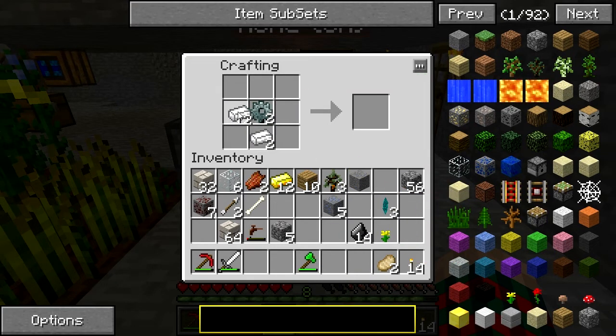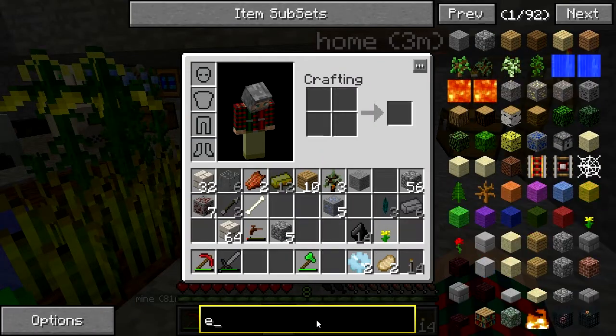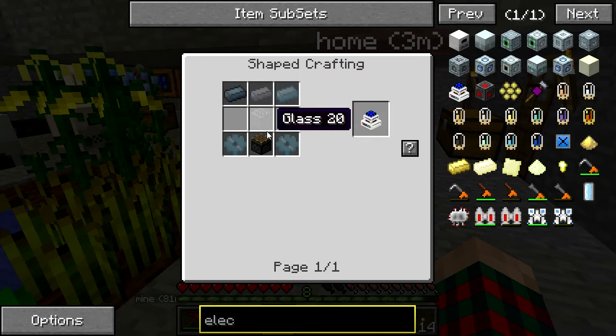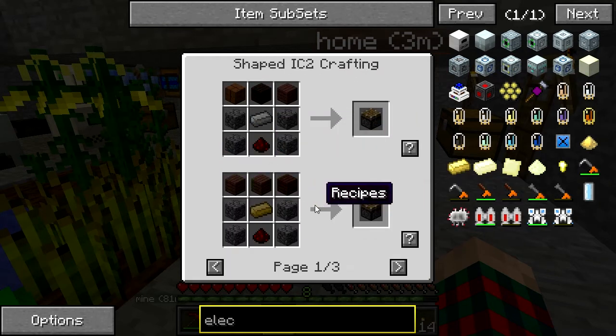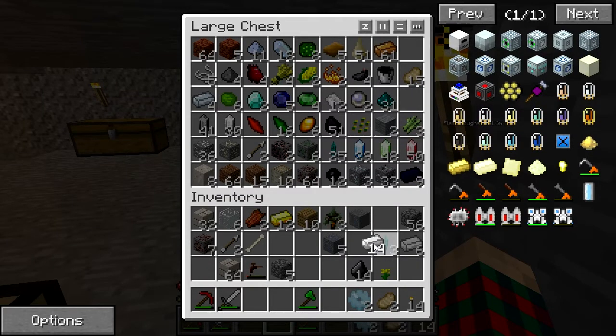We're gonna need a new iron sword soon if we have enough iron to pull that off. I think so. I don't suppose we can put our iron tools in the pulverizer and reclaim iron dust or something. No, but that would be awesome. I need another piston. I need a couple of creepers near it. I need one iron for that.